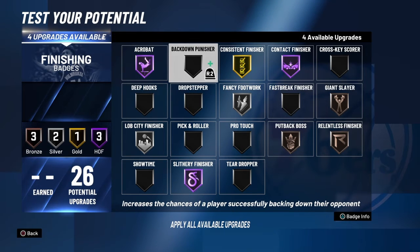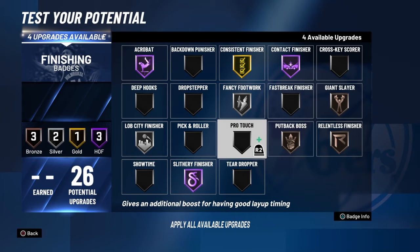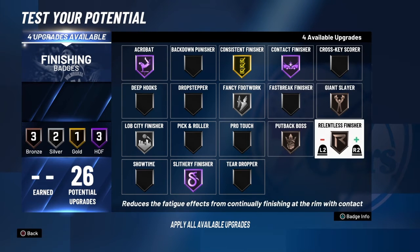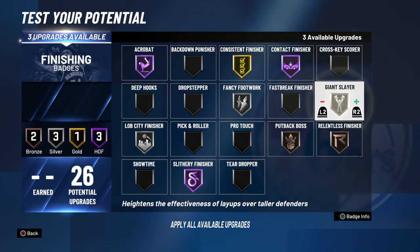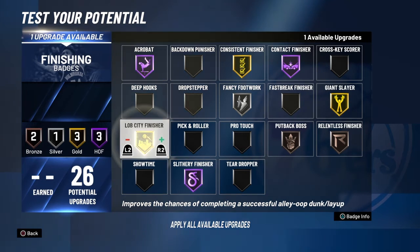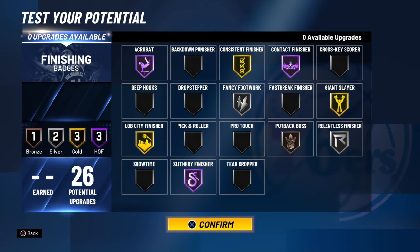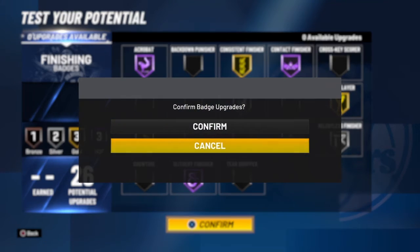You're probably not going to need drop step or back-down punisher. Fast break finisher — if you want to get a little boost to your takeover. I would probably go up on Giant Slayer, maybe Hall of Fame. Live City — if you're going to be catching them all day. Go silver Relentless, go Live City, and that would be pretty much perfect. You might even want to go up on Fancy Feet. That's where I would go.